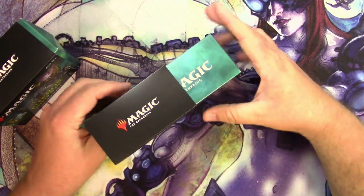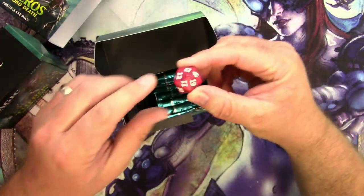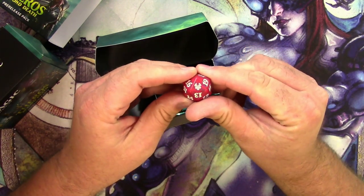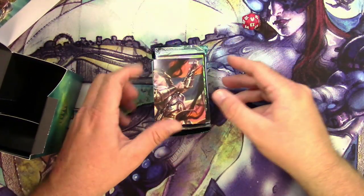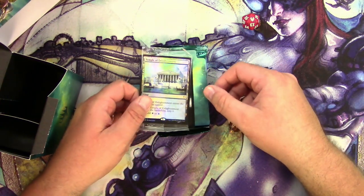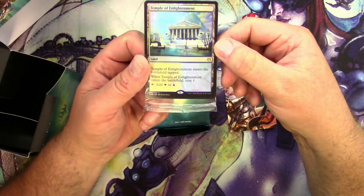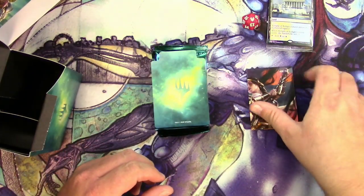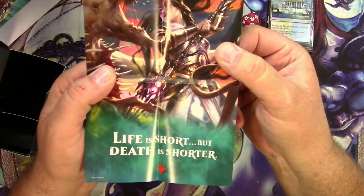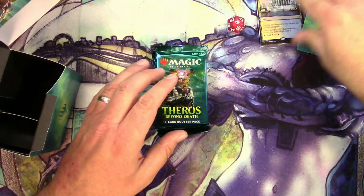First up, Theros Beyond Death pre-release pack number one. Let's see if we can get Jonathan some good stuff. He's going to get two sets of dice from Theros. We're not going to show the world his code — that'll be for Jonathan only. The pre-release promo is a foil Temple of Enlightenment, and the eternal struggle of Elspeth down in the underworld.